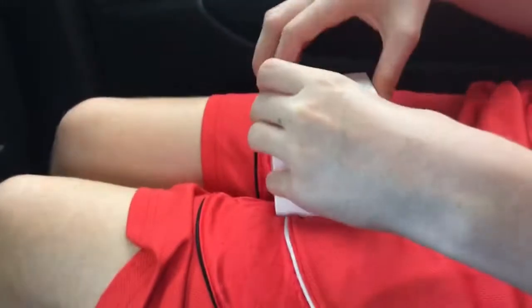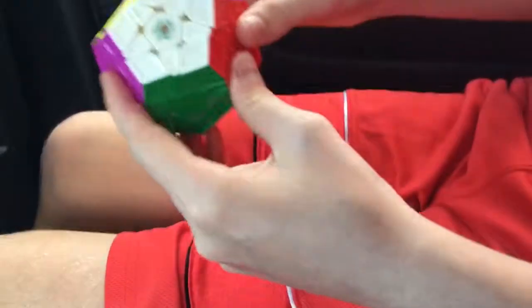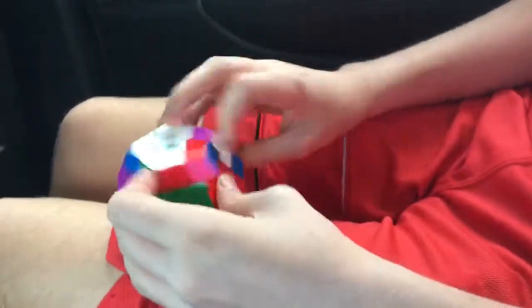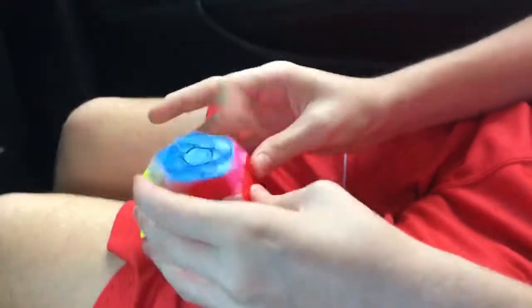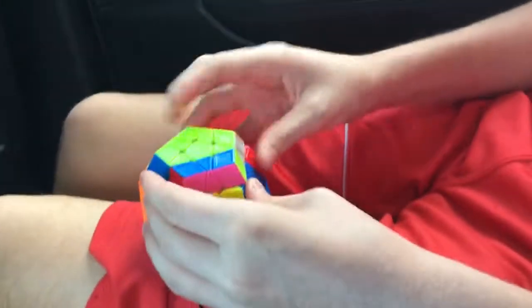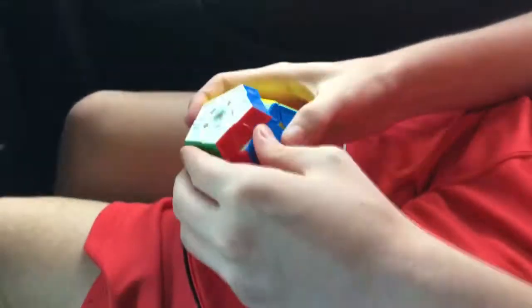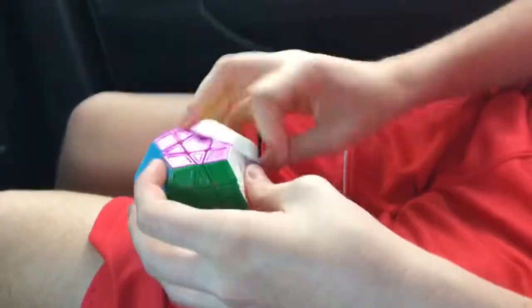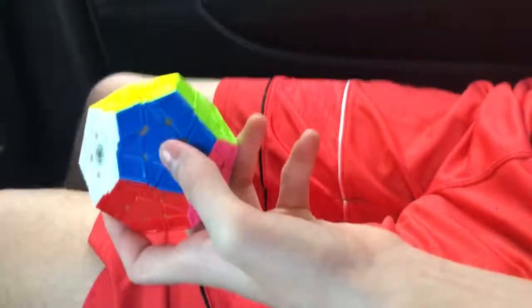I'm not gonna go too much in depth over this, but onto the next cube, which is very, very exciting — it is a Magnetic Megaminx. We're gonna open it from the bottom because the top might be a little bit full. You can see the Cubicle Labs logo right there. You can feel the magnets when you're turning slowly. This is having way less lockups than on my other cube. So far I'm liking the feeling of this Megaminx a lot. I'm gonna get used to this cube, and I'm pretty sure this is gonna be my new main, because it's basically the same as my other cube but magnetic. Anyway, that's it for the video — see you guys next time!